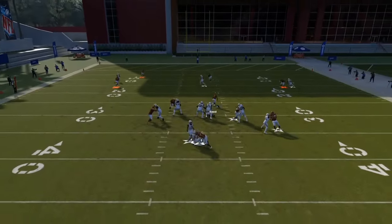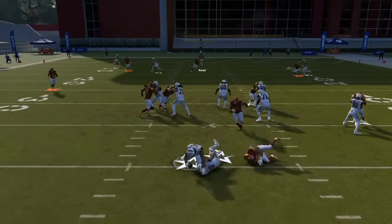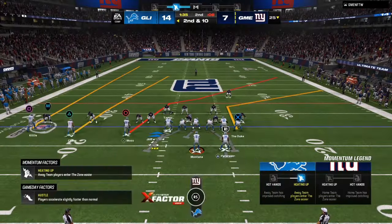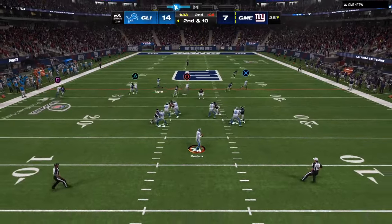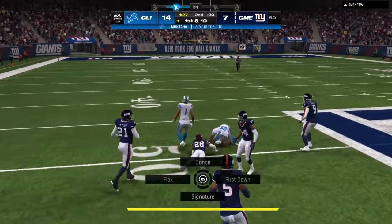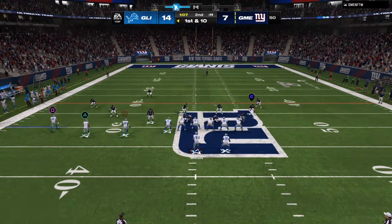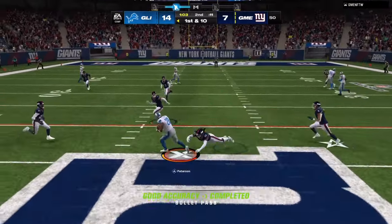It looks like you lost another one. Today I'm going to break down how you can become elite on offense in Madden 24, starting with your blocking setups. Whenever you have a feeling they might be sending extra people, make sure that you block your running back first and then slide your protection. You can ID the furthest cornerback if you want to, because a lot of people are going to spam man coverage and a lot of people are going to have blitzing cornerbacks.